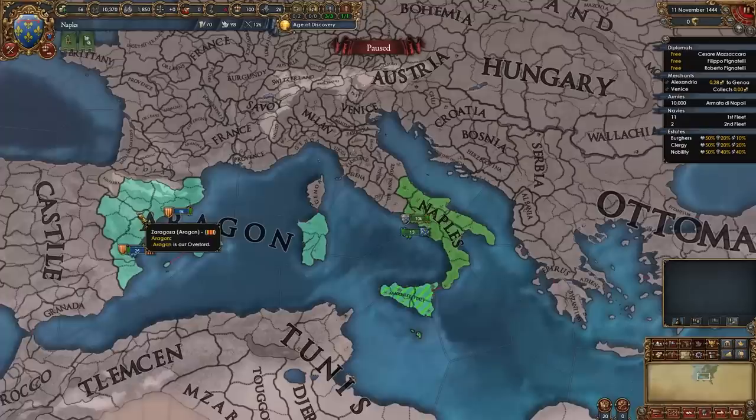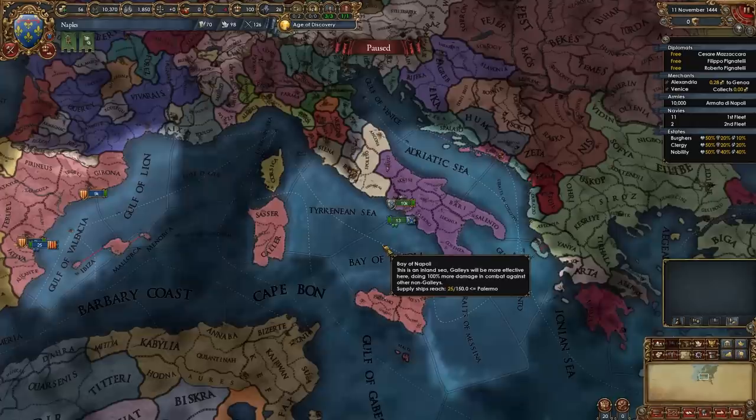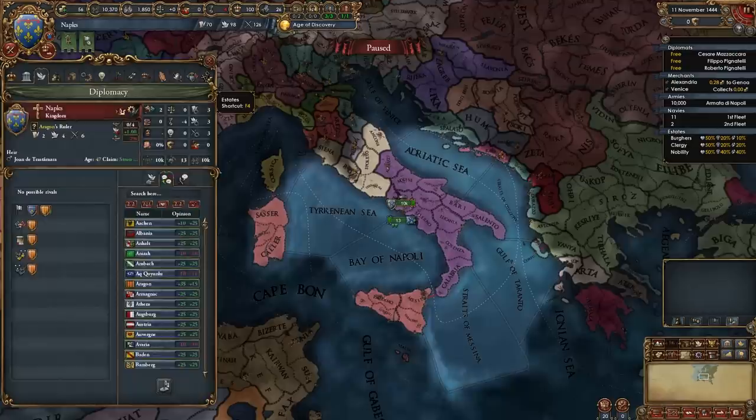Let's take a look at what we need to do as Naples. Here we are as Naples — like I said we do start off as a junior partner of Aragon, even though we're the second most powerful nation in Italy after Venice. At the start we're simply going to wait for Aragon to get that event where they let us go, but in the meantime we are going to prepare for our first couple of wars and get our nation in order.